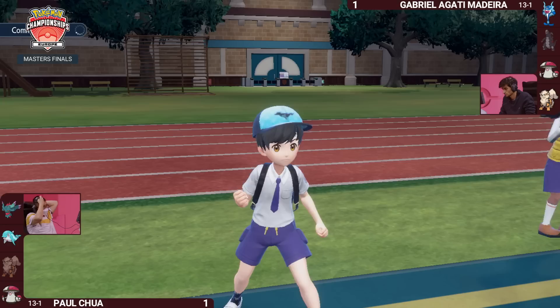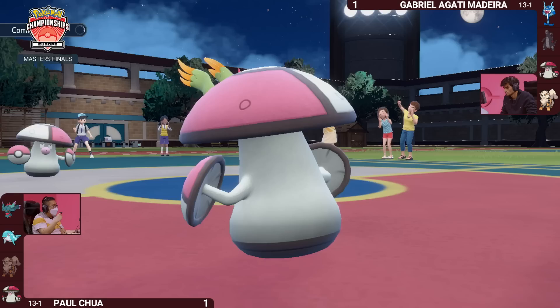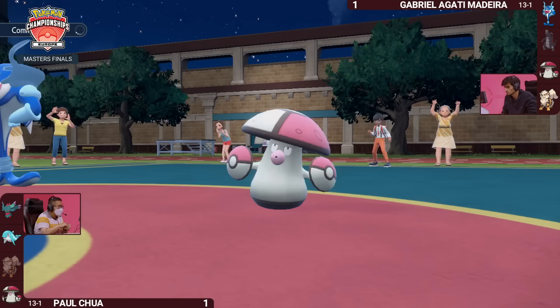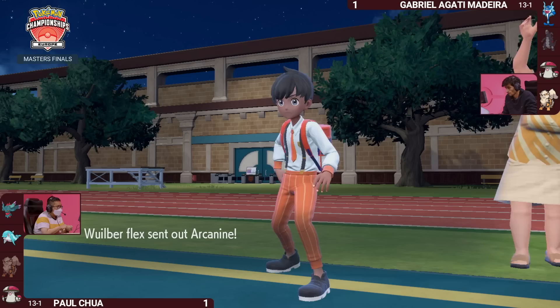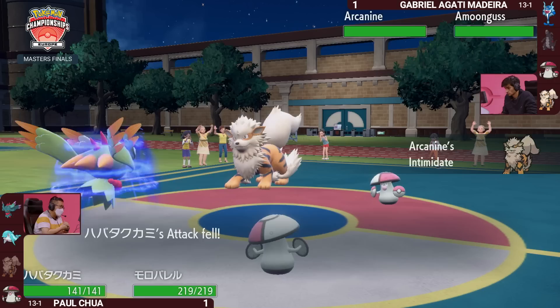To add insult to injury, the Spore follows up — Palafin is taking a nap in Game 3. This is definitely not the time, because the stakes are at their highest. Paul being able to get that wake up means he is inching ever closer to claiming an international championship title. But how can Gabriella bring it back? Forced to leave the field with the Palafin, knowing Fluttermane is one of the fastest things on the field.